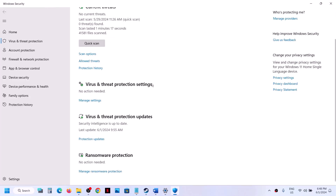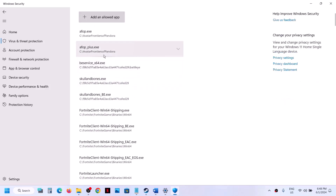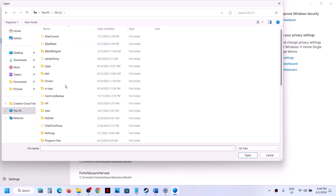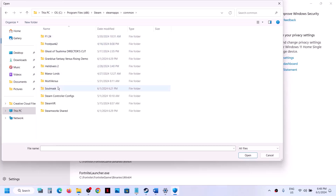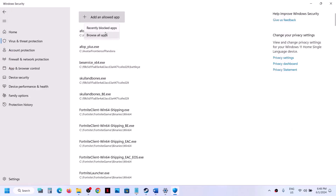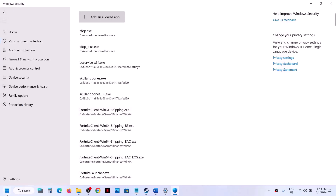Click on Virus and Threat Protection, scroll down, and click 'Manage ransomware protection'. Then click 'Allow an app through controlled folder access', click Yes, then click 'Add an allowed app' > Browse all apps. Go to the game installation folder — if installed to C drive, open C drive > Program Files (x86) > Steam > steamapps > common — and select the game exe file. Do this again for the WS folder > binaries > win64 exe file.